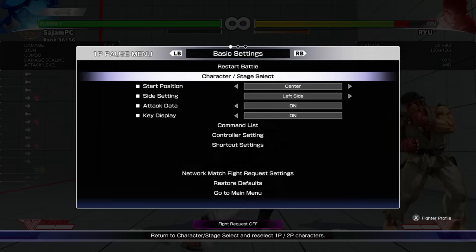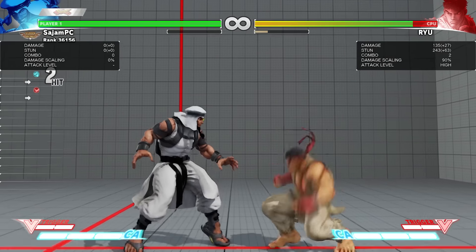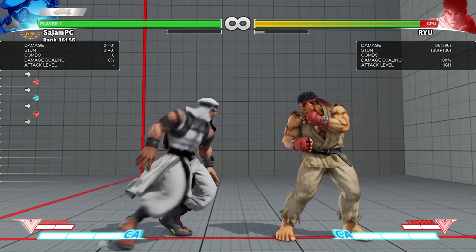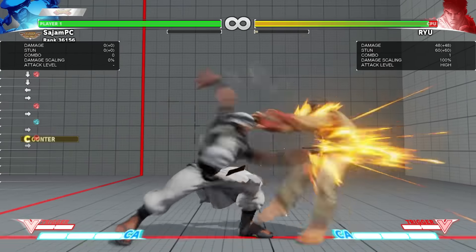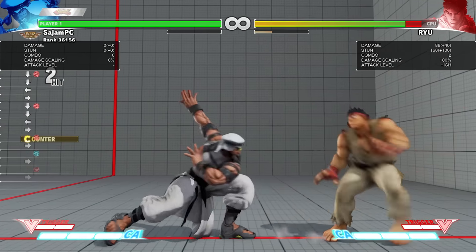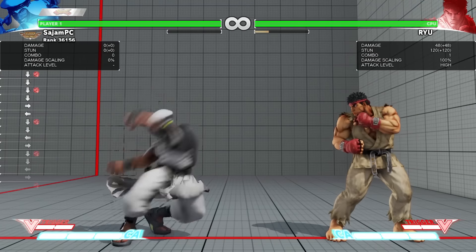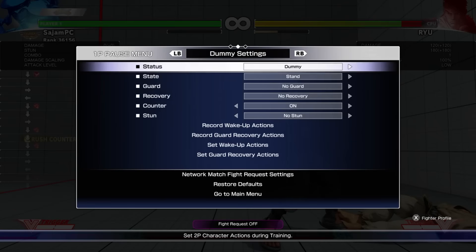Let's talk a little bit about those crush counters. He has a few. Standing heavy kick is one — you can juggle all kinds of things out of that. Standing heavy punch is the big one; you're going to fish for this one a lot. He's also kind of unique because the second hit of crouching heavy punch is a crush counter, but only the second hit. And of course, sweep, like every other character. So those are his crush counters.